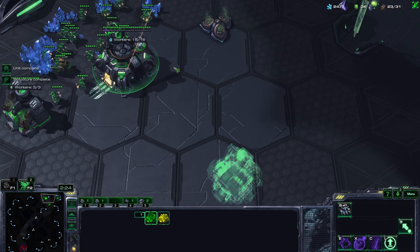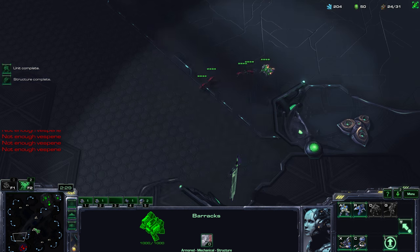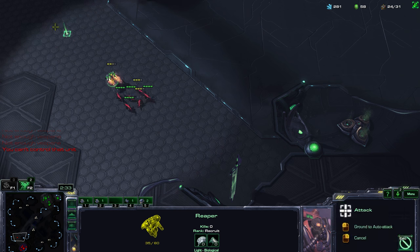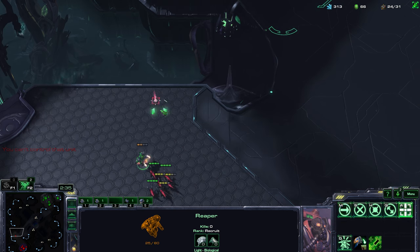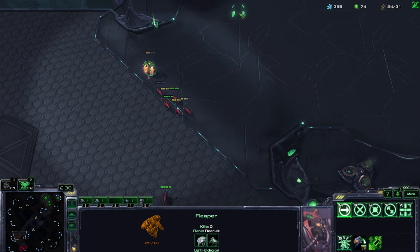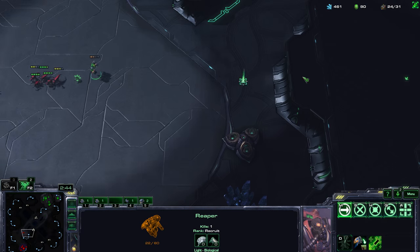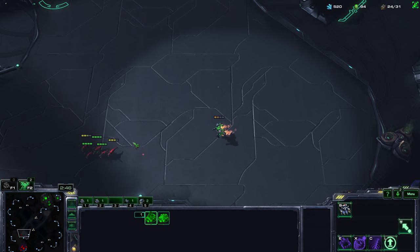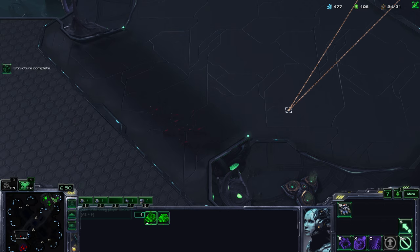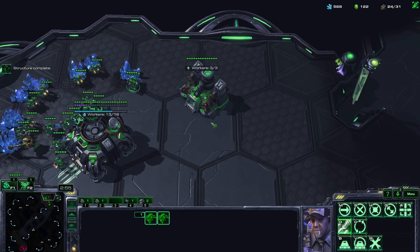We're going to follow this up with a factory, a second gas, and a reactor — as soon as we get the money for it. Right now I'm doing something really cool: kiting. I'm faster than the enemy units and I have more range, which allows me to pretty much shoot without taking any damage. We ended up losing the Reaper, which we really shouldn't have.